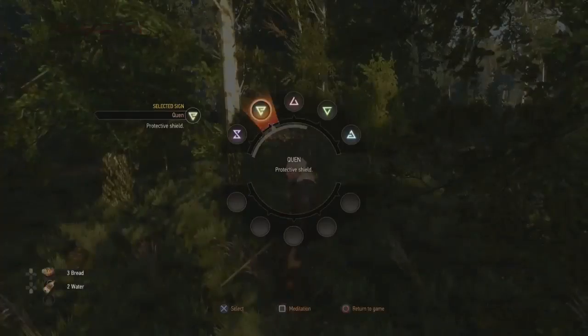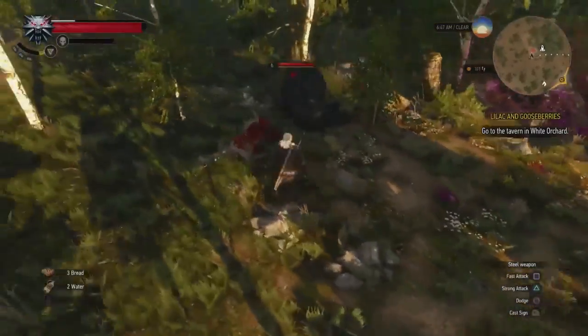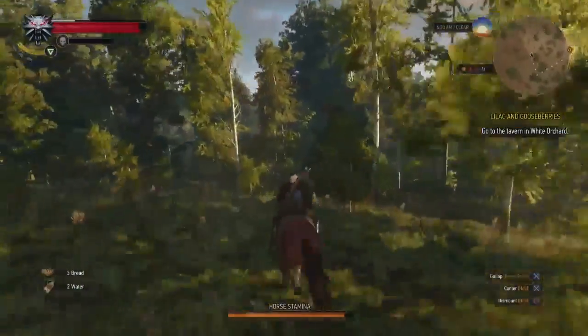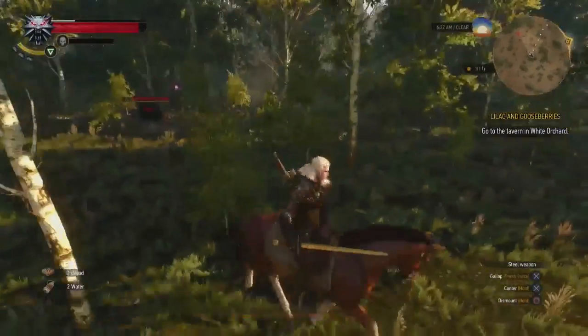Follow the road all the way down to the bend over the river and you'll hit a point where you can't get past. Just follow that point all the way down and you'll eventually get to a spot with a bear and an obvious Place of Power. It's very easy to spot, and this is an early one for a skill point.